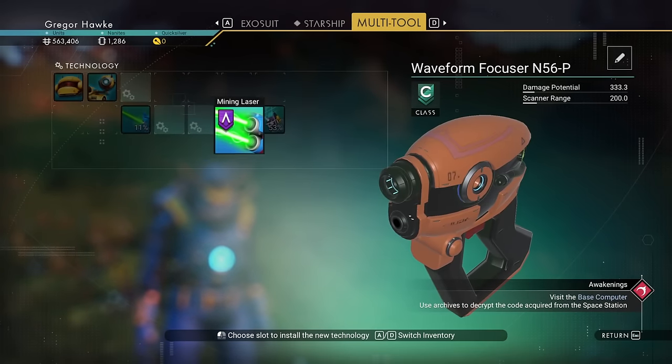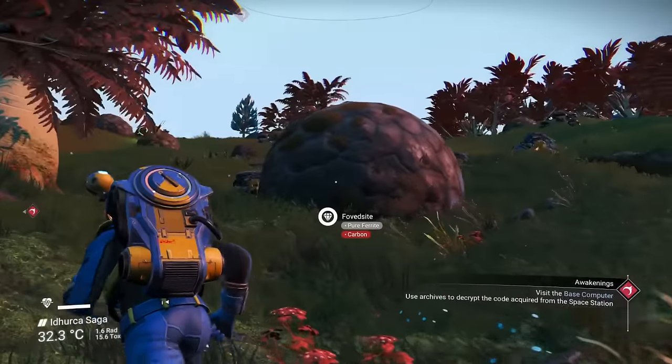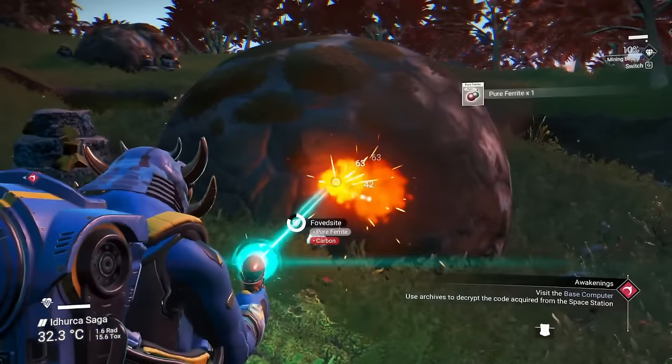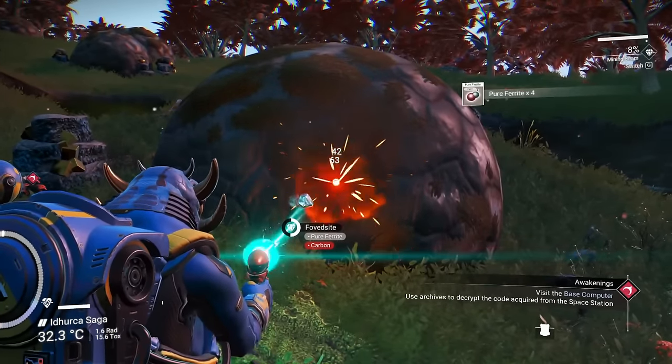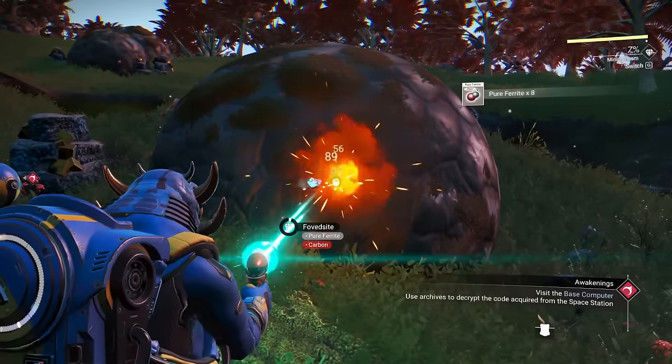We got the advanced mining laser — that's a really, really good upgrade. Now that we have the advanced mining laser installed into our multi-tool, we won't have to go out there and farm ferrite dust and then use the portable refiner to turn it into pure ferrite. We can just mine it right up.